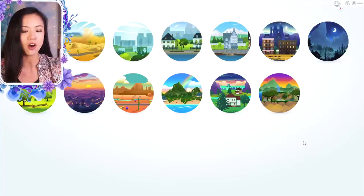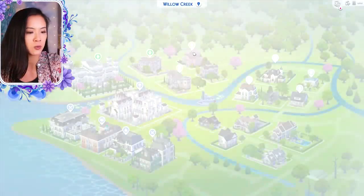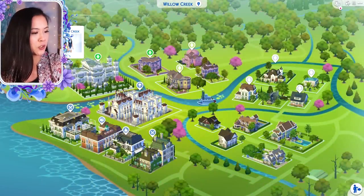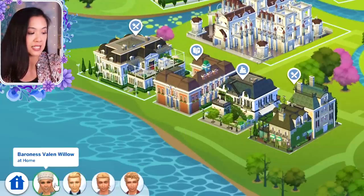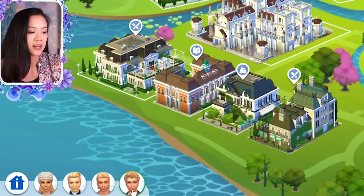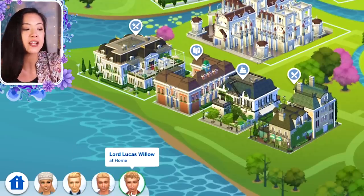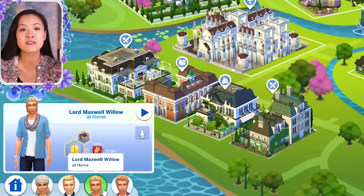Lord and Lady are the children of a Duke, Marquis, Earl, or Baron. So for example, we have Baroness Valentina and Baron Matthew and their children, Lord Maxwell and Lord Lucas. If they had a daughter, it would be Lady whatever her name is. Whoever the oldest is would inherit the title of Baron — so even if it was a girl who's the oldest in my game, I still have them inherit the title.